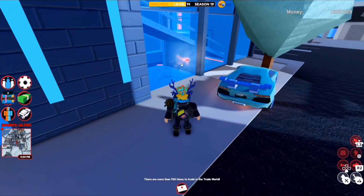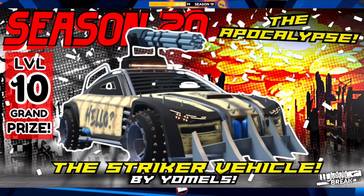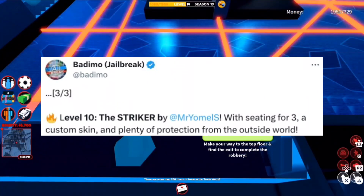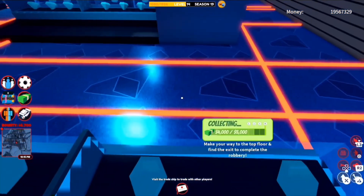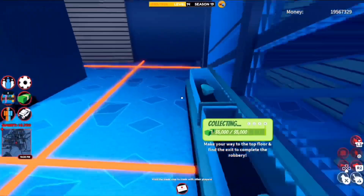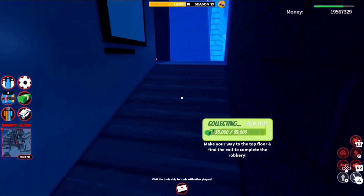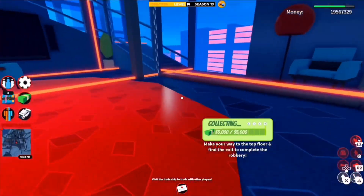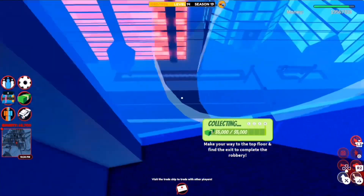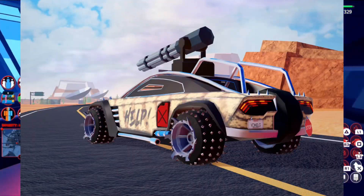Now for the grand prize — some of you may be disappointed but it happens every season. It is the Striker vehicle, created by Mr. Yomo — his first season vehicle to make it to a season. It has seating for three, a custom skin, and plenty of protection. Judging by the post, the Striker is going to be as strong as both the Tank and the Goliath, so this vehicle will have a lot of armor.